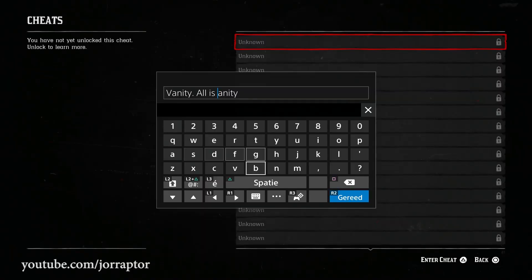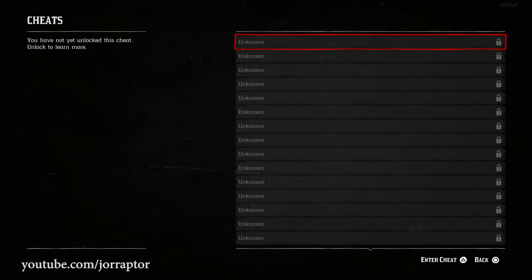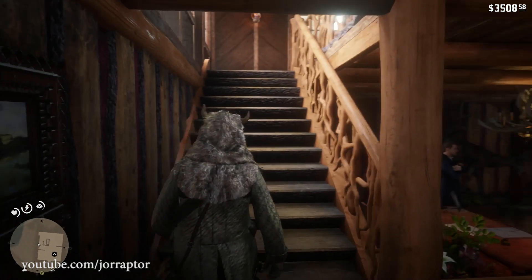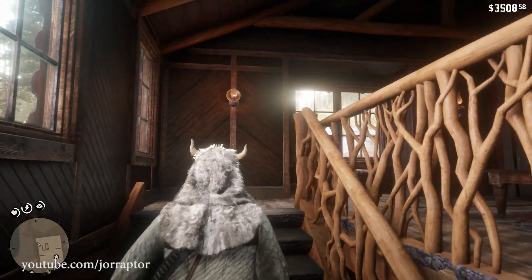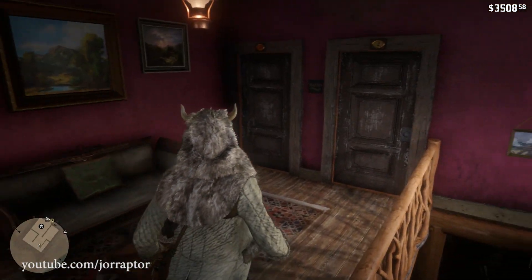The cheat code is "vanity. all is vanity" — the dot is really important, otherwise you cannot unlock it. Go to Settings and press Triangle or Y to open the cheats menu, then just type it in. After you've done that you can always turn it on and off. Then go to a camp wardrobe, a general store, or rent a room in Valentine or Strawberry to check all the outfits in the game.